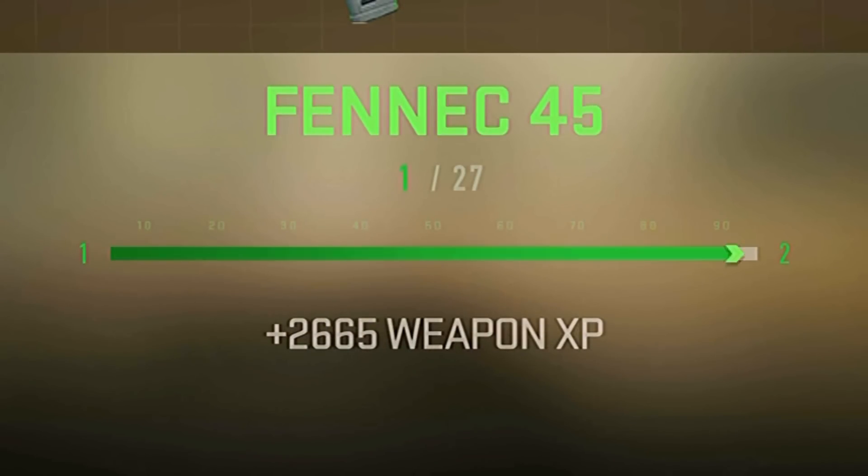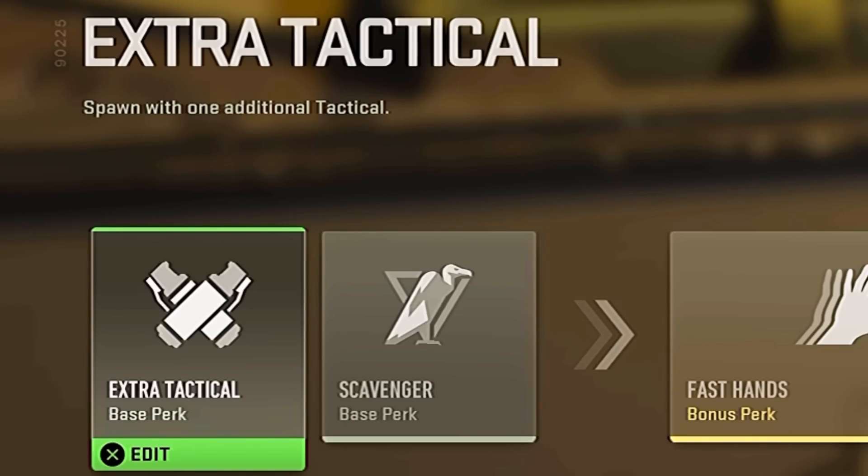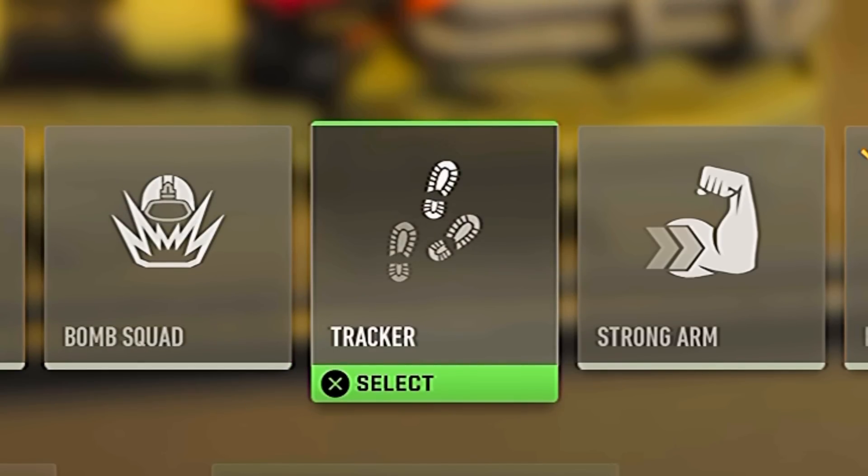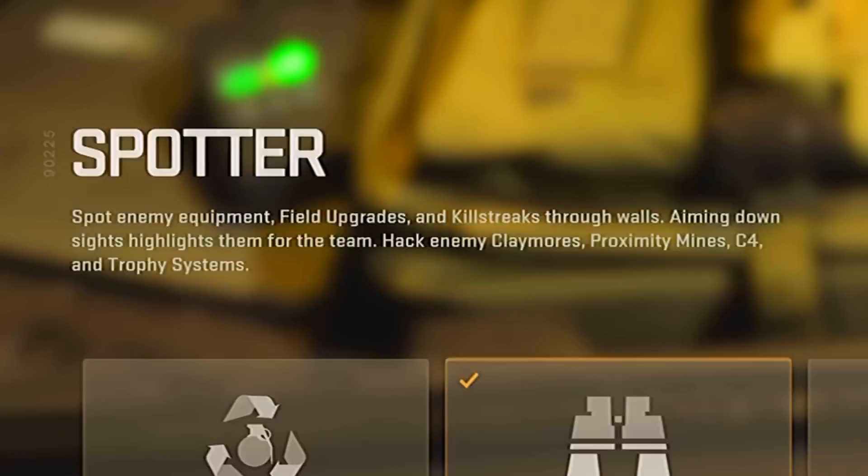At the end of the match, this is how much XP I received. Perk 1 should be Extra Tactical — this will give you 3 decoy grenades. Perk 2 should be Tracker, so you can see the enemy's footsteps, which will allow you to get more kills.